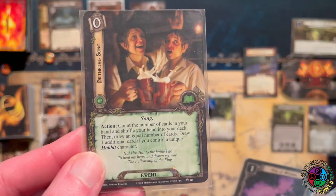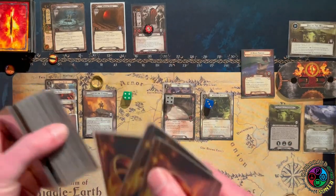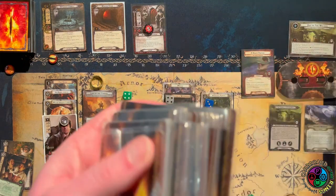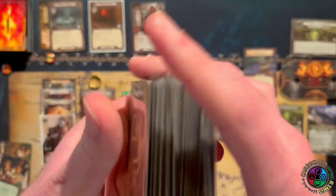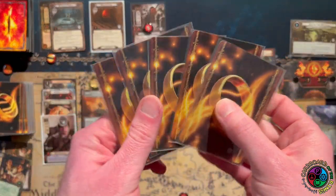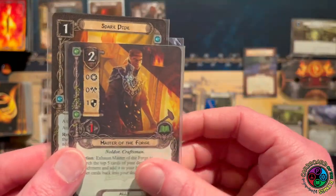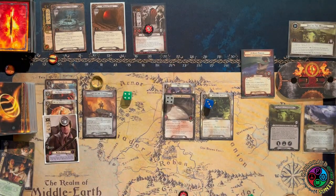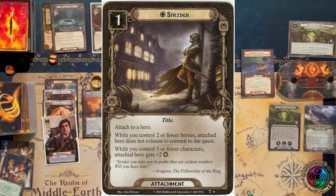The first non-unique card I can play doesn't need a sphere match, so I'm going to play Drinking Song. I count my cards — I have four. Because I control a Hobbit hero, I can draw five cards. I'm looking for Strider and Master of the Forge — Master of the Forge is my number one card. Spare Pipe, armor, Strider, Infighting, and Master of the Forge! Not complaining about that. So I have to play either neutral or leadership cards now — I'm going to play Strider. As long as I control five or less characters, I get plus two willpower, and if I control two or less heroes, I do not exhaust to quest.